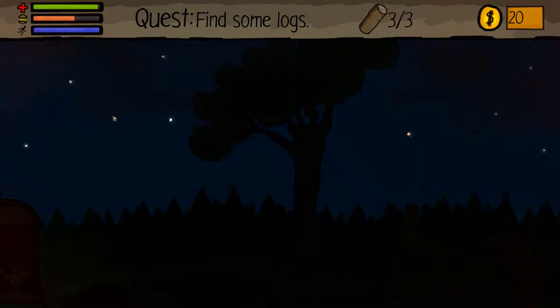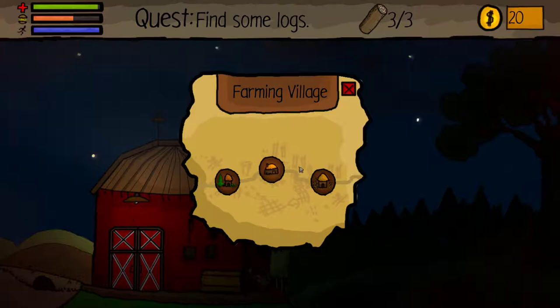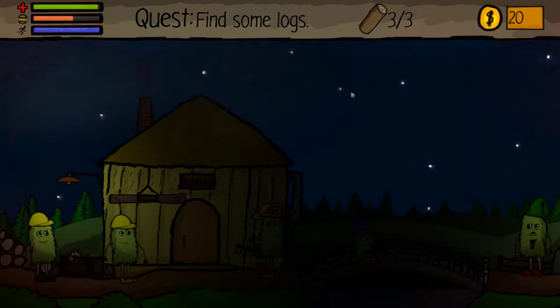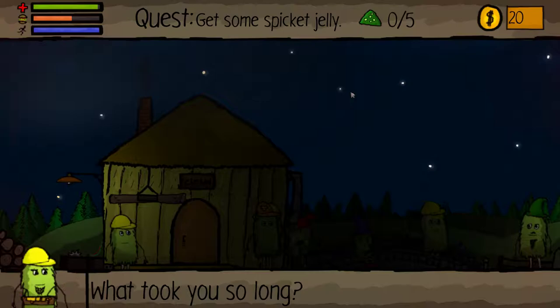So I can actually go and take the logs to him — I think that was the second quest I did. Maybe it'll show me on the map. I think it was this guy. Oh no, he was the jelly one. Maybe he was the log one. Really? What took you so long? High Sage could have come while you were away.